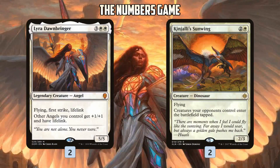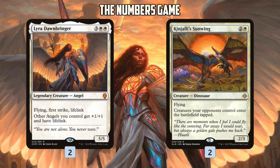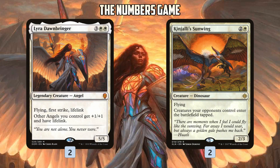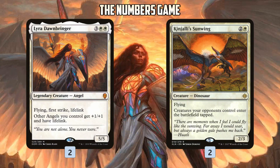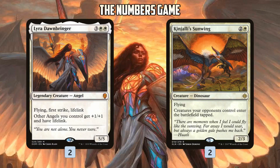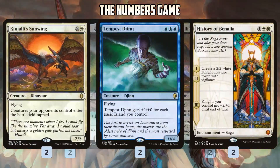So Lyra makes a ton of sense as a two-of. On the other hand, a card like Kinjali Sunwing — you have to ask yourself, do I want this effect in my deck? Do I want a 2/3 flyer for three mana that makes my opponent's creatures enter the battlefield tapped? If you want that effect, you should be playing four copies. You're going to have games against Mono Red with a bunch of haste creatures where you really want those creatures to enter tapped, but you don't have Kinjali Sunwing because you only have two copies. If you play four copies, you should have that effect consistently. So the big question is: do I want this card enough to play it as a four-of? If the answer is no, you probably should just not be playing that card at all. As a general rule of thumb, asking yourself that question is a pretty solid way to improve your deck-building decisions.